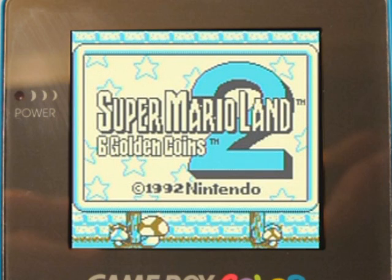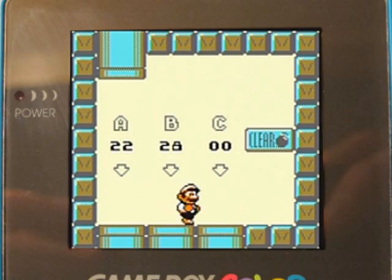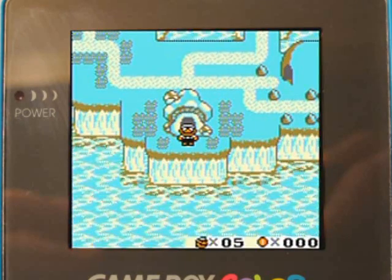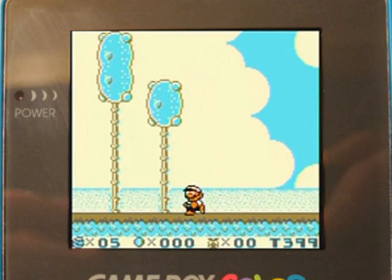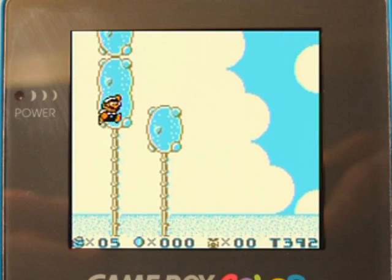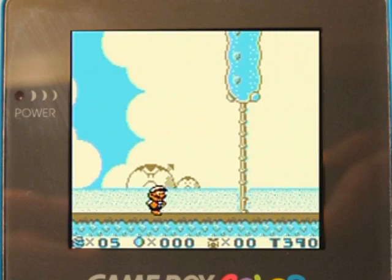Another Game Boy game! Hello everyone and welcome to a random gameplay of Super Mario Land 2: The Six Golden Coins, new save file. Let's get this game started to show you how it's like and give it a little brief review. Controls are pretty nice — hold B to run, D-pad to move, A button to jump — feels just like any regular old Mario game.